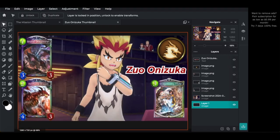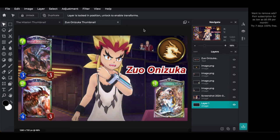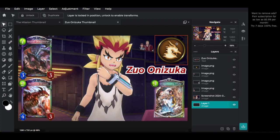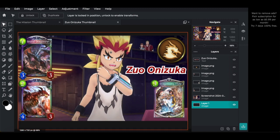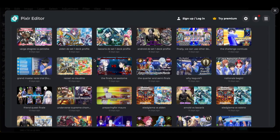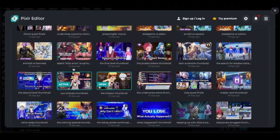The Zuo Onizuka thumbnail follows the standard boss formula: his name up close, his main cards — Brutal Dragonute, Hellflame Dragon, and Dragonflute's Song, since his entire deck revolves around them — with Brutal Dragonute as his ace, plus the Dragoncraft symbol. I couldn't get an actual cutscene with Zuo, so I used the closest in-game moment we had with him and just went with it.